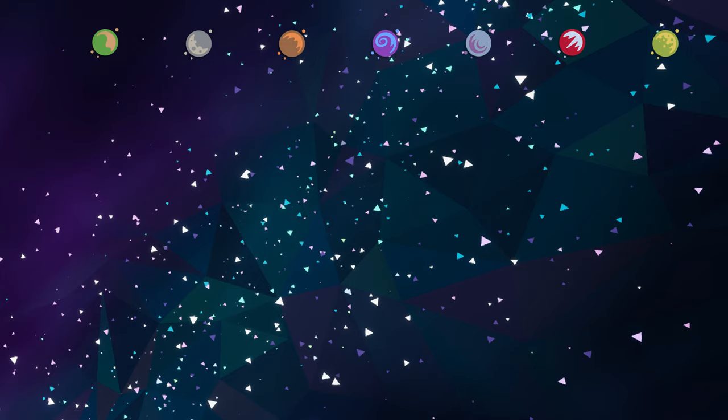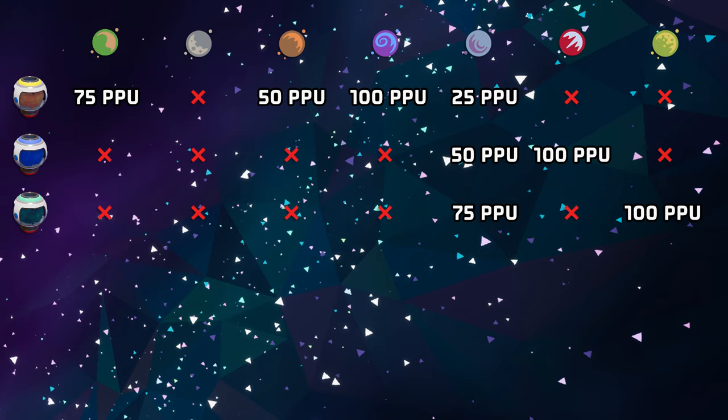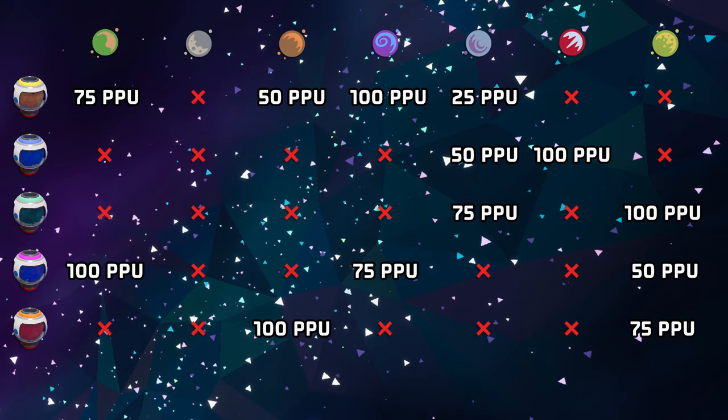Let's quickly look at the various PPU ratings for each gas on each planet and moon. Hydrogen is available on Silva at 75 PPU, Calidor at 50 PPU, Vesania at 100 PPU, and Novus at 25 PPU. Argon is available on Vesania at 50 PPU and Glacio at 100 PPU. Methane is available on Novus at 75 PPU and Aatrox at 100 PPU. Nitrogen can be obtained on Silva at 100 PPU, Vesania at 75 PPU, and Aatrox at 50 PPU. Sulfur is available on Calidor at 100 PPU and Aatrox at 75 PPU. And finally, helium is only available on Aatrox at a measly concentration of 25 parts per unit.